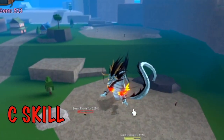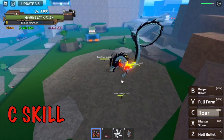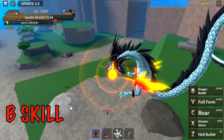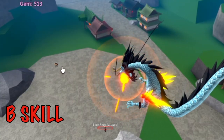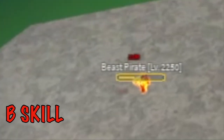One last thing, guys — about the B-skill. You can only use this when you're in full form, the Dragon form. So there you go — the Dragon Breath, B-skill. In this skill, I really don't like it. See that? You cannot hold it anymore, but there is a DPS or burn effect every after skill. There you go — as you can see, there are ticks.